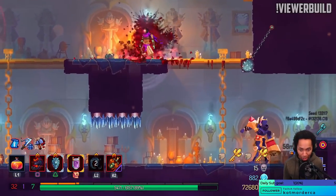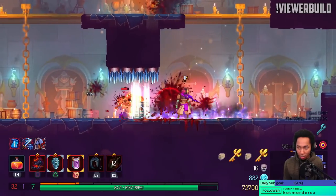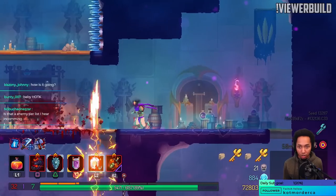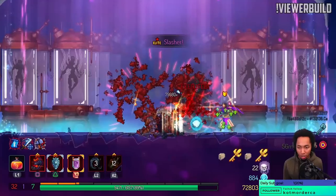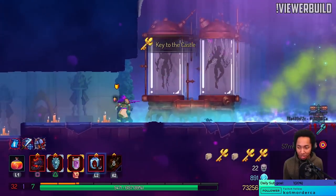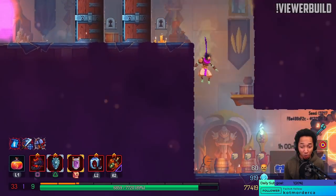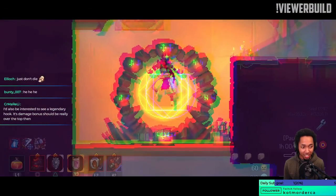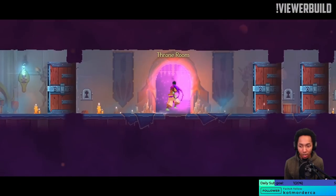That right there — Tier S enemy for sure. I'm trying to check corners to make sure there's no uninfected food. Oh my goodness, the Execute! I have no health — this is outrageous. 34 red for Hand of the King — that's really good.